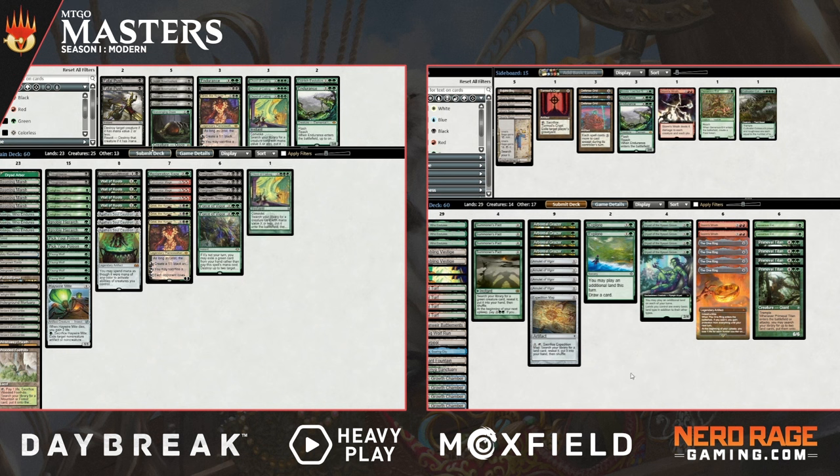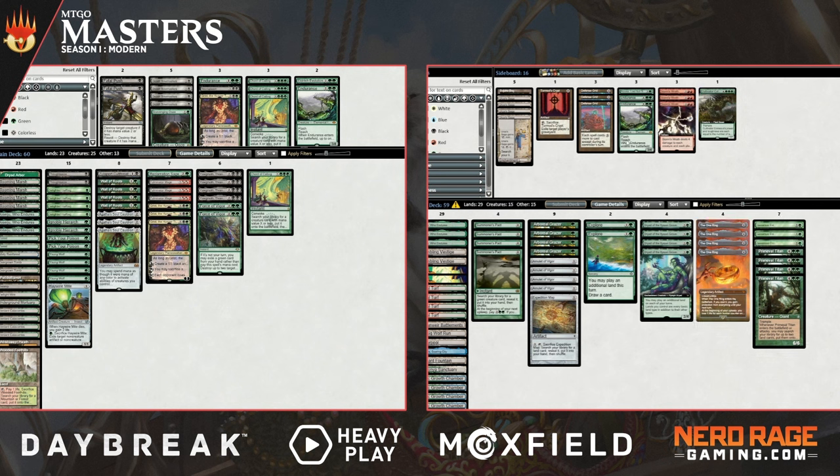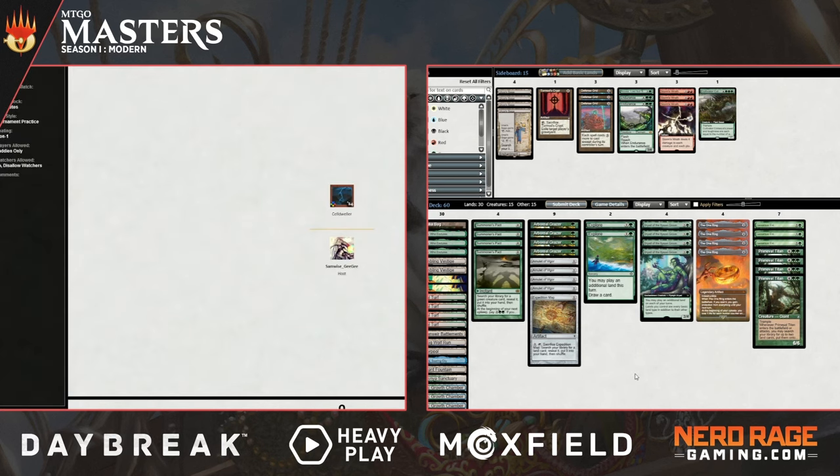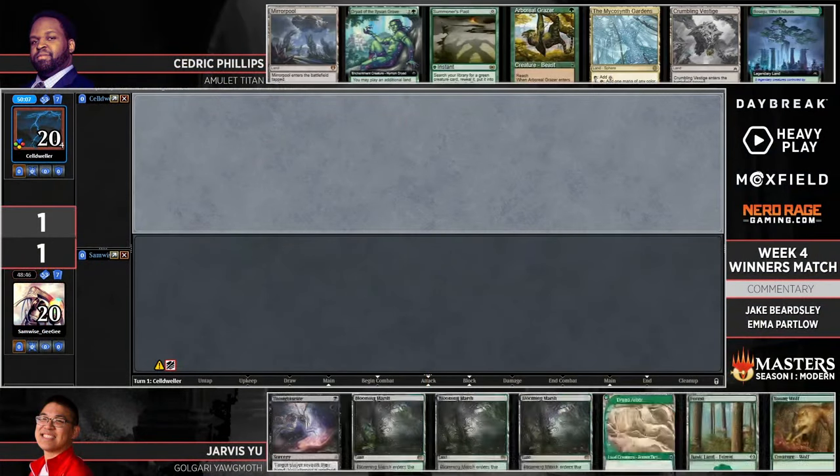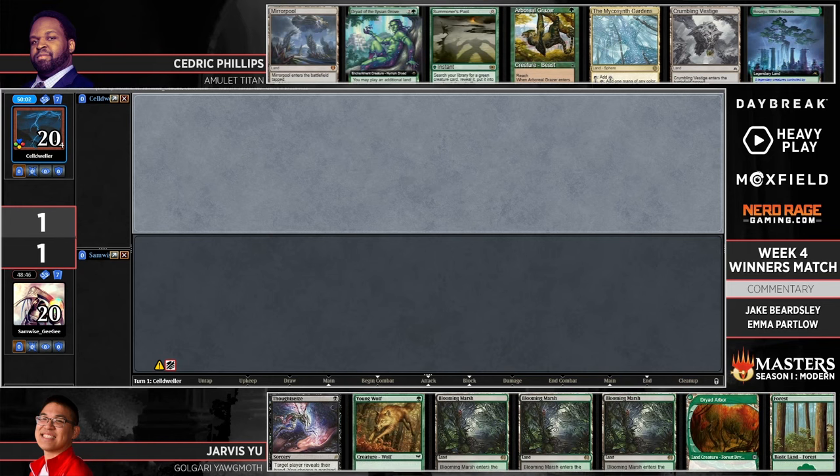Not interested in getting Fulminated any longer. I normally let people make sure they have the combo — I make sure Amulet Titan has the combo, that sort of thing — but I'm not going to let someone stone-cold ray me, I'll concede. It'll be interesting to see what Cedric brings in on the play for Game 3. The Urza Sagas do become a little more impressive on the play because they're more effective at threatening a very fast kill. But we see Cedric mostly keeping his sideboard configuration as a nod to the strength of Pick Your Poison, Force of Vigor, and all of the good interaction Jarvis has.